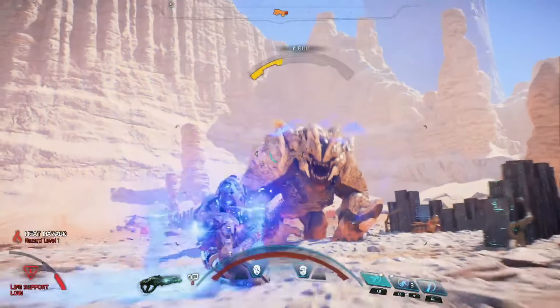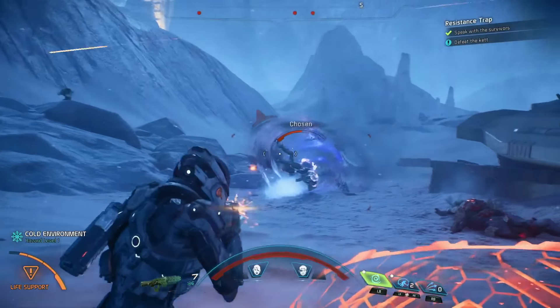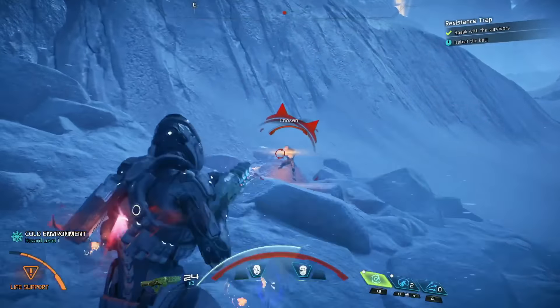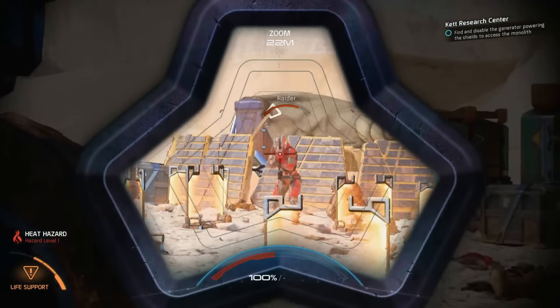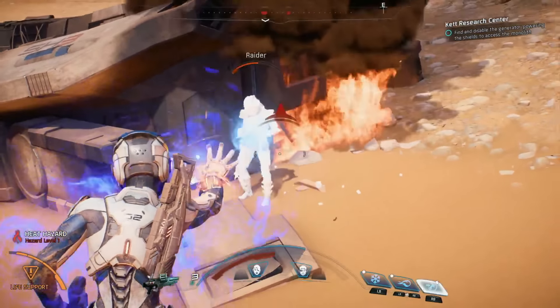Andromeda's action is built around fluid, fast-paced, third-person combat. Our combat offers amazing freedom of movement with the use of a jump jet that allows you to jump, evade, and even hover while you're fighting. You'll also notice a new dynamic cover system that allows you to seamlessly use almost anything, including your own vehicle, for cover. All this freedom allows you to approach the battle in a way that suits your gameplay style.